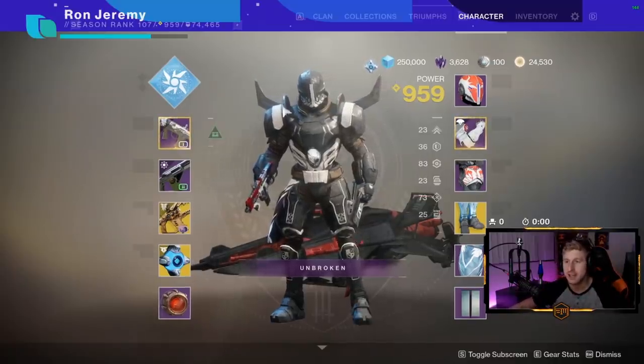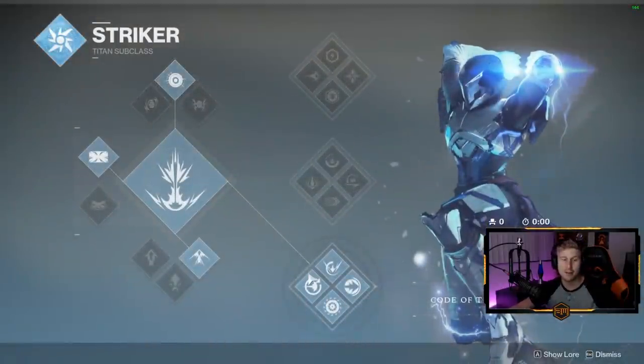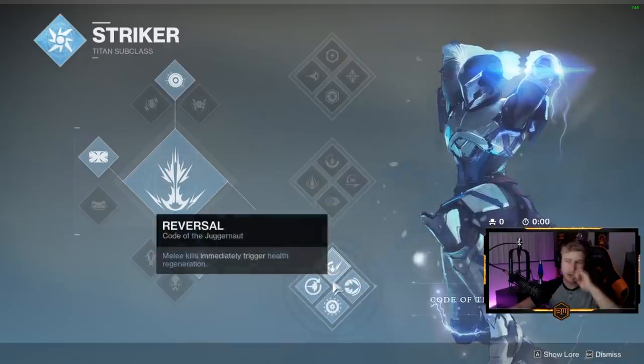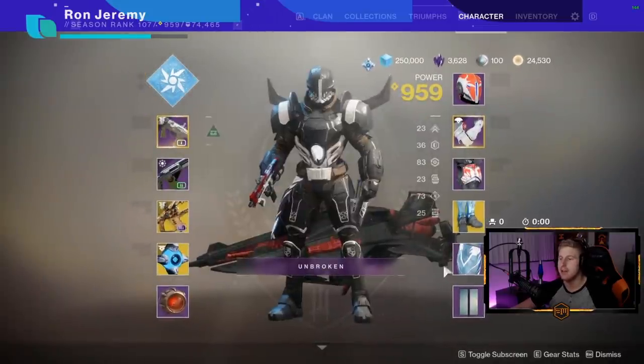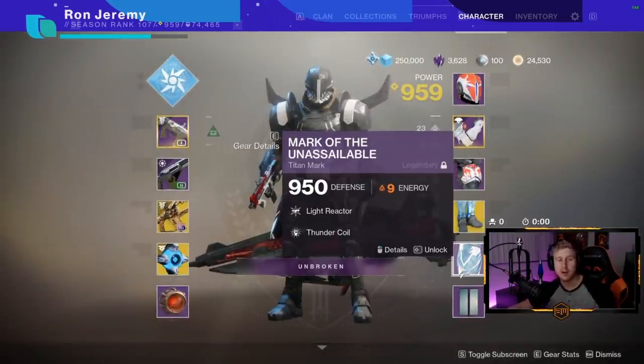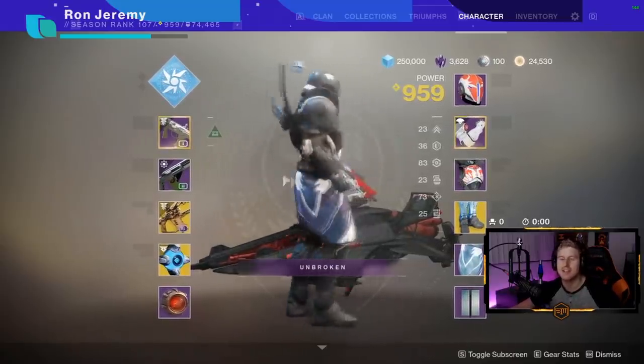First up, we've got bottom tree Striker. Obviously this super is very powerful and this whole class is very powerful. I mostly focus on getting Knockout here — critically wounding an enemy or breaking their shields increases your melee range and damage. Obviously that paired with Thunder Coil on my mark for one-hit punches. That's probably the strongest thing in the game right now.